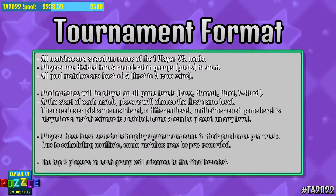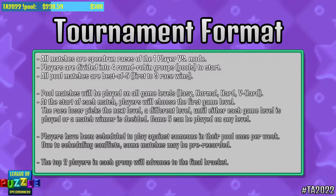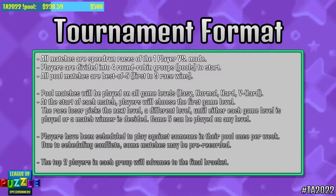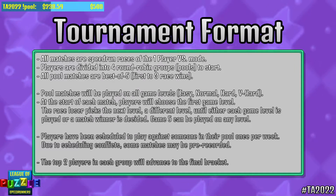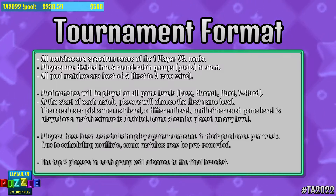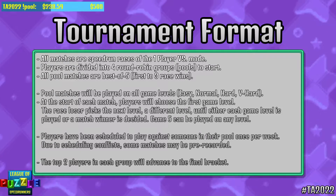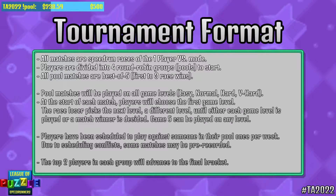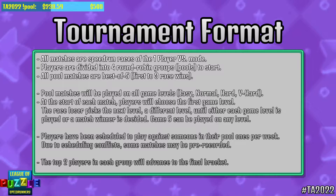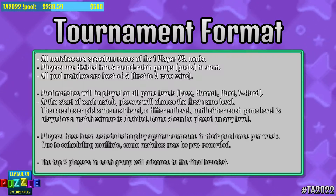We are still very early in our tournament, still in pool stage. We're going to be seeing everything done in one-player versus mode. We have 20 players in total separated into four pools of five people each, and you play every person once in your pool in a best of five. You choose which level to play at the beginning, agreed upon by both players. After the first game, the loser gets to counterpick a level that hasn't been picked yet. That continues until all levels have been played, and on game five, the previous loser picks the final level, which can be a duplicate of any of those four levels.